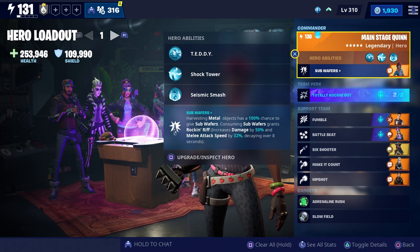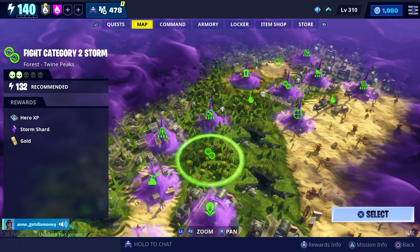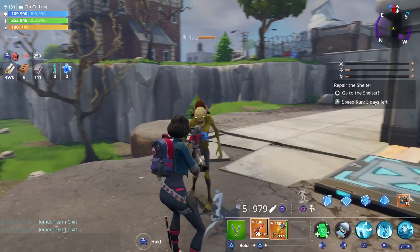For our loadout we're going to be using the Totally Rocking Out team perk, and for our support team we have Varsity Hero, Breakbeat Wildcat, Quickdraw Calamity, Beetle Jest, and Ranger Deadeye. The mission we're going to do is just fight the Category 2 Storm, and Uva is going to be helping us out.